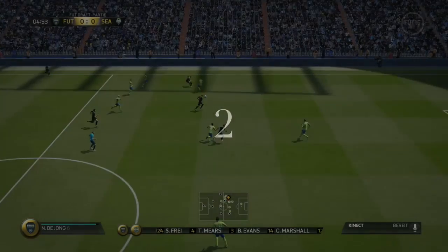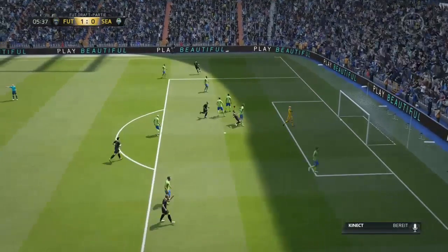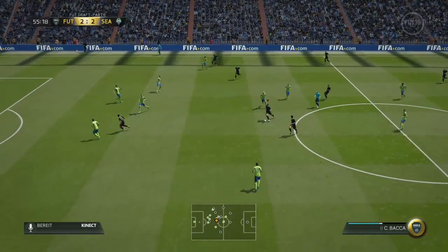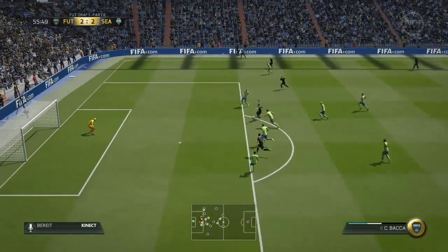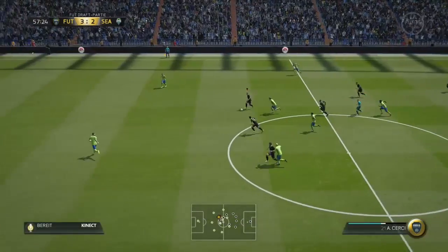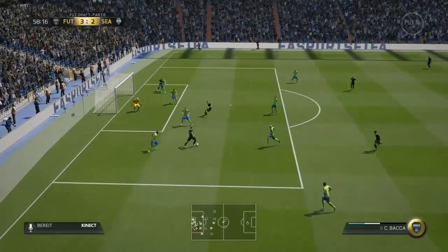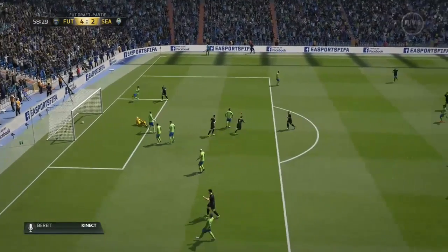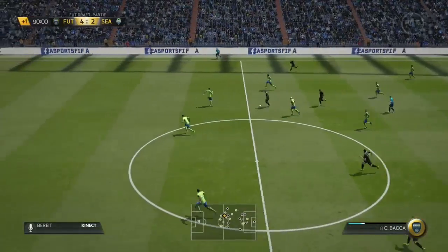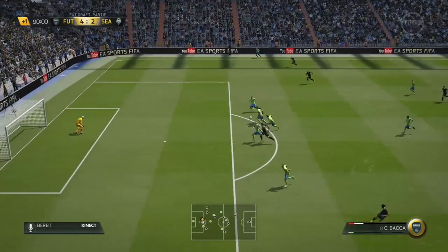At number 2 we have a surprise — Carlos Bacca, the Colombian striker from AC Milan. He's a ridiculously good player this year with 83 pace, 83 shooting, and very good dribbling around 80. He's a very clinical finisher and this year, since the game isn't really reliant on pace, you need a complete striker — and Bacca is exactly that. He only goes for about 3k, which is very cheap for such an all-round great striker. The best thing about him is his strength, which is absolutely insane.